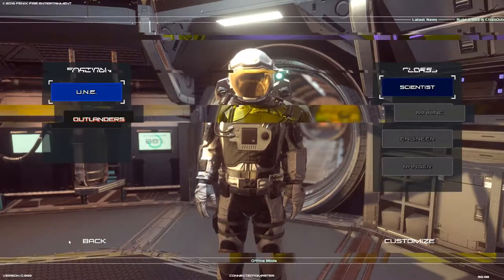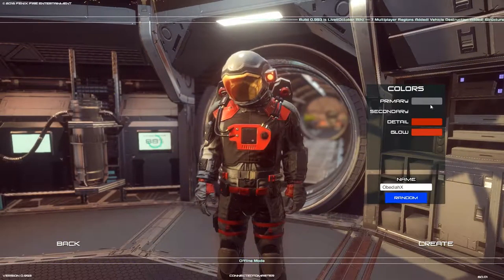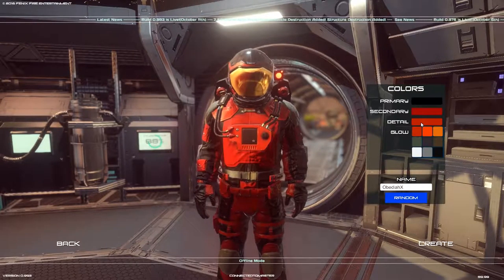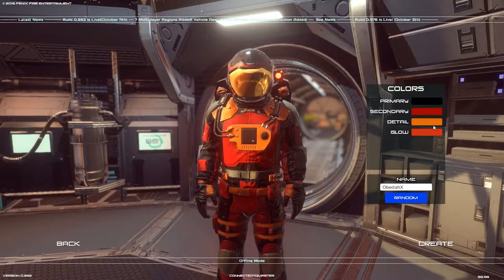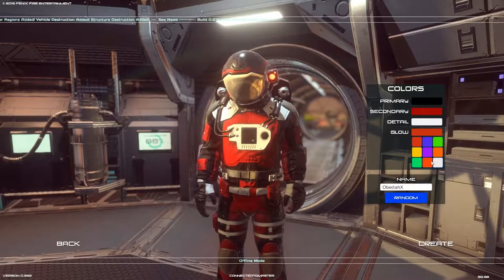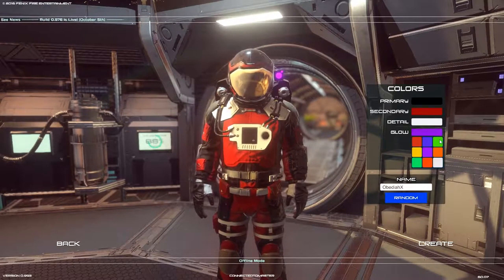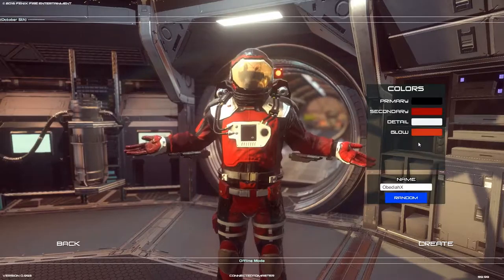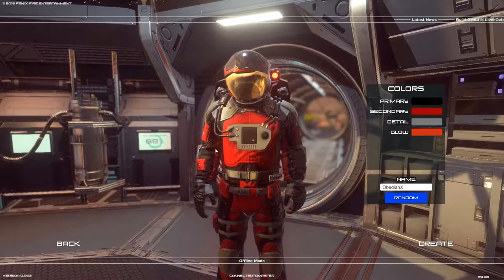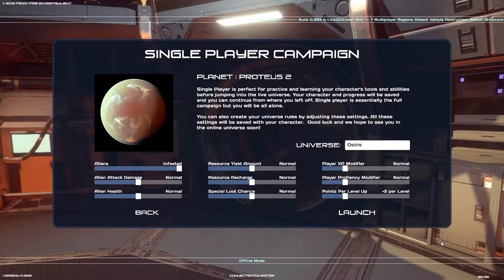Did I choose the good guys? Obviously I want to be an Outlander because Outlanders are just cooler, and the others are unavailable anyway. Primary color black, secondary red. Orange, white — that's kind of cool. Glow white — oh, too bright, too bright. Red, red, purple, green... red. Detail black. The white is just too white. Gray? No, I like it simpler. Black and red is just fine and I think that looks pretty cool. Let's go ahead and create.